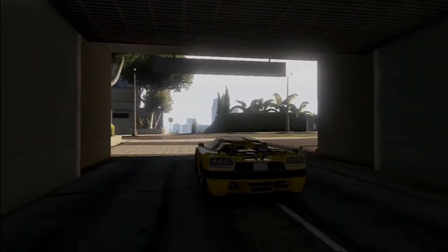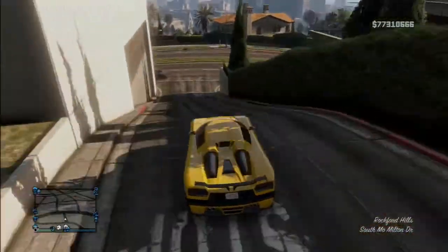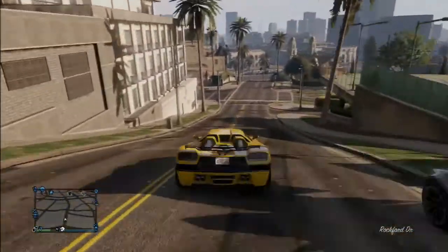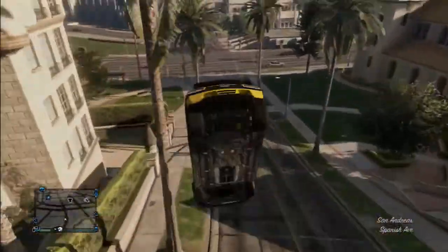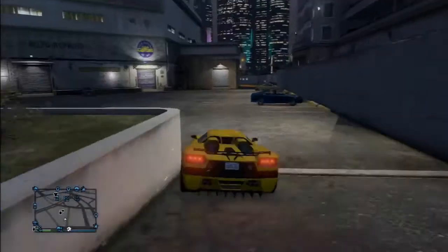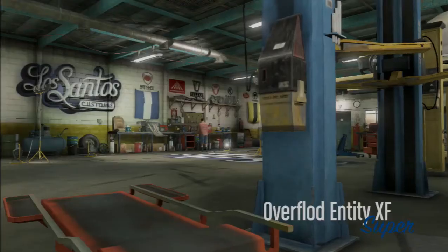Hey guys, what's going on? It's SnipDog. Bringing you another GTA 5 tutorial from the Platinum Penthouse. This time I'm showing you how to get pearlescent on a matte spray job. It looks really nice on any car — I'm not really a big fan of matte, but until I found this glitch, whatever you want to call it, I fell in love with it. I use this on every single car now. Let's get started with this tutorial.